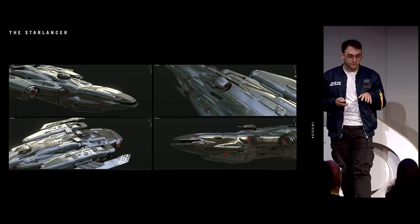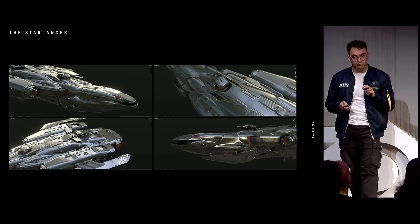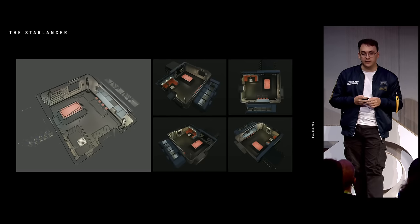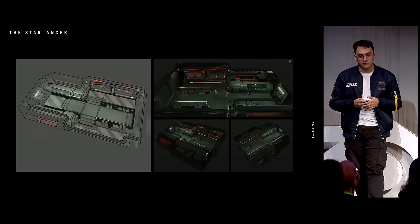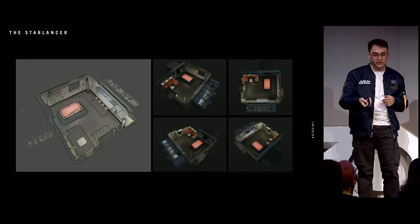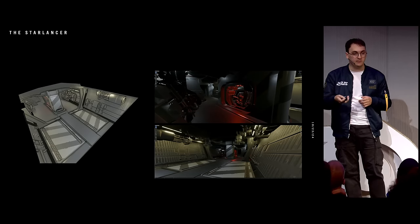Since the interiors were a little big, we selected three rooms to do a vertical slice and try to understand how the style of the ship would work — it was simply too big to be figured out completely by the concept artist. So we have the recreation area, engineering, and the drone operating room, as this is a base-building ship.